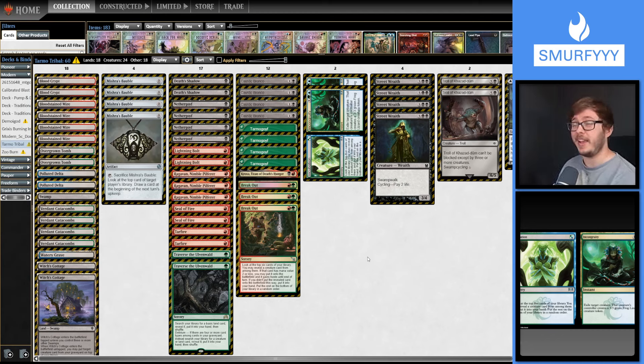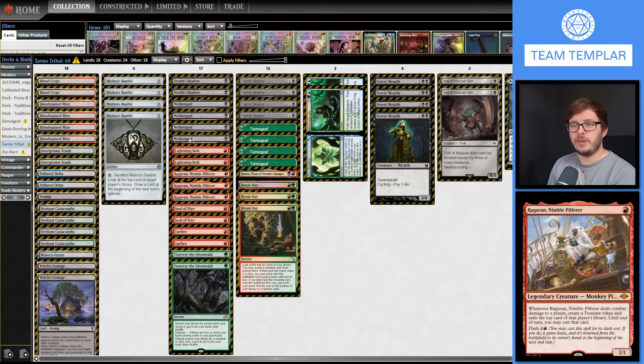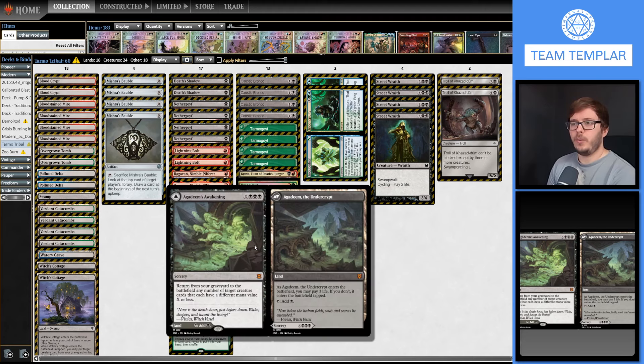That is the deck - it's a hell of a lot of fun with loads of sweet cards. Breakout is awesome, Lightning Bolt is obviously great, Ragavan is awesome. We're also playing one Awakening because it deals damage to you - just an upside for Death's Shadow.